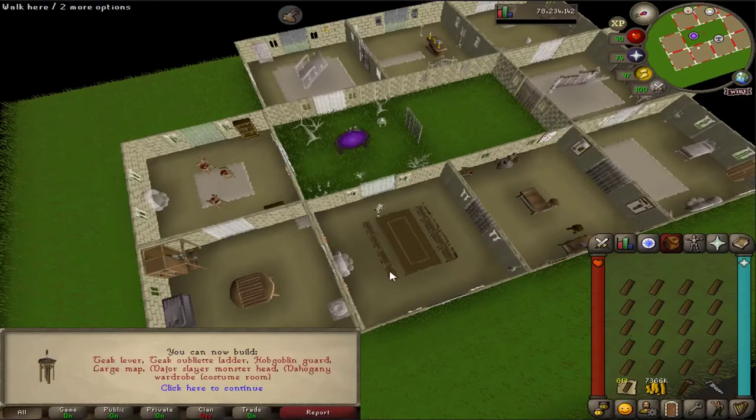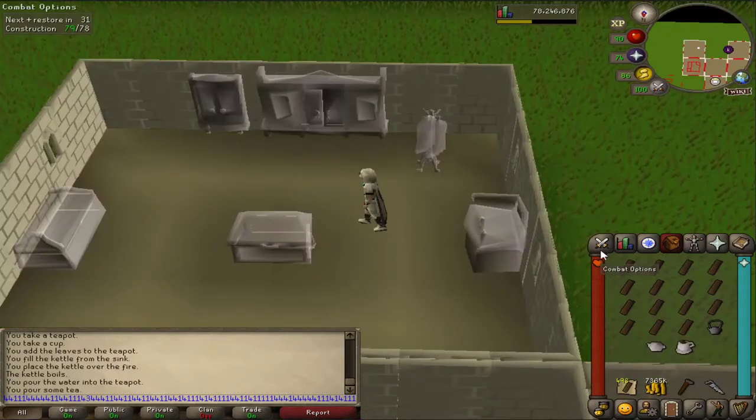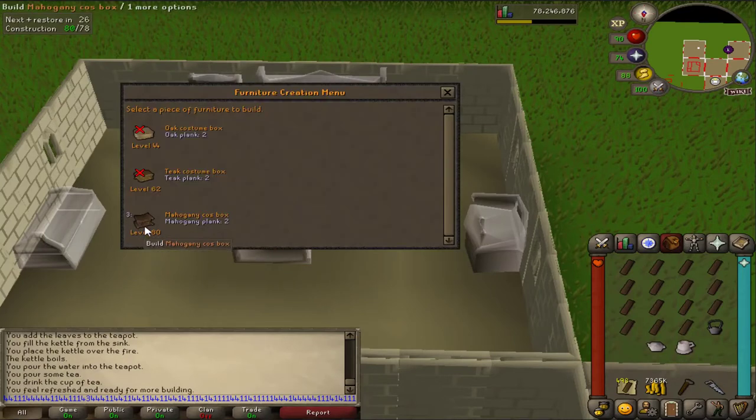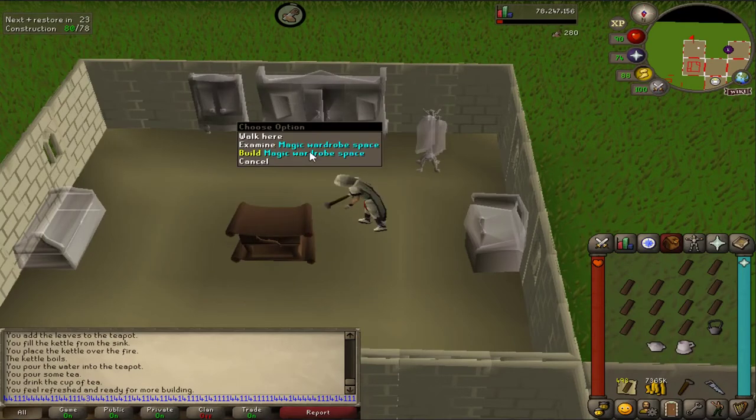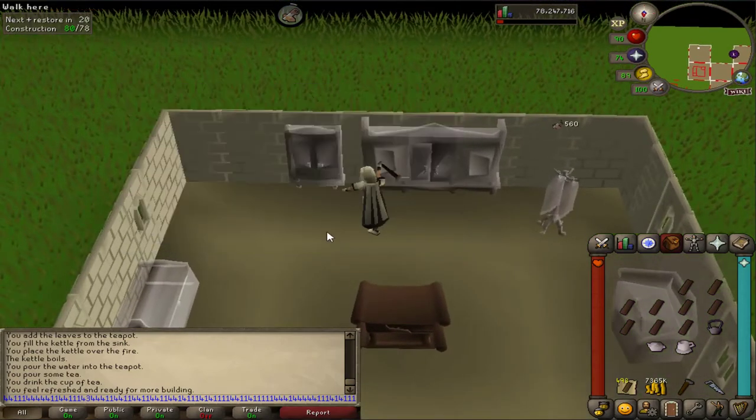Welcome back to the next episode of the Hardcore Iron Man. Last episode I was working on construction, and I'm not gonna lie, I hated it by the end. It was a long grind, but I finally got 78, and then I went and built the wardrobe and a few other little bits and pieces that I'd been dying to build. This episode, I really want to start getting into Slayer, so we'll be getting on with that just after I put my clothes away.